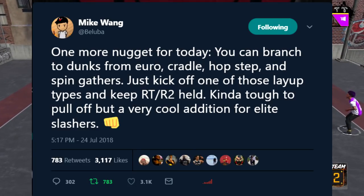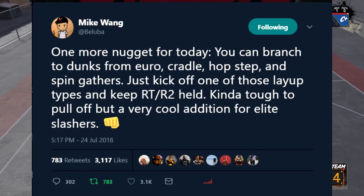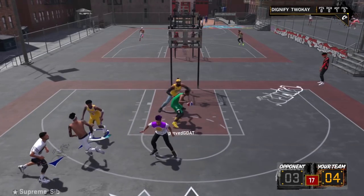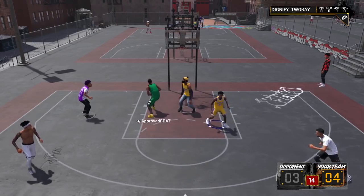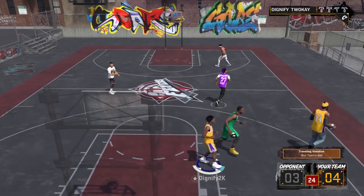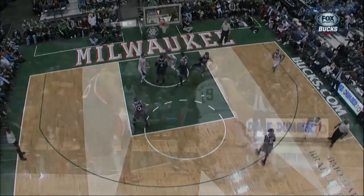This tweet says one more nugget for today from Mike Wang: you can branch to dunks from euros, cradles, hop steps, and spin gathers. All you really have to do is hold R2. It's for elite slashers. He also forgot to mention you can branch to floaters from euros, cradles, and hop steps, which is huge. It's a whole new dynamic to slashers. Just think — you can literally do what Giannis does, euro step into dunks in 2K19.